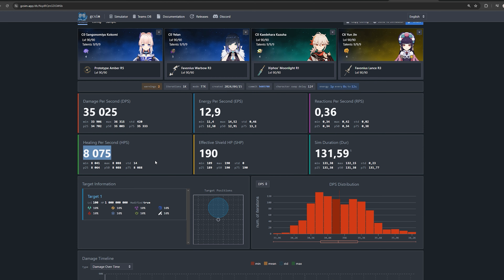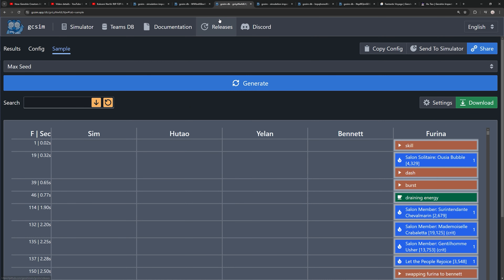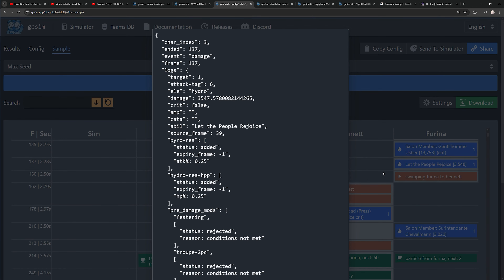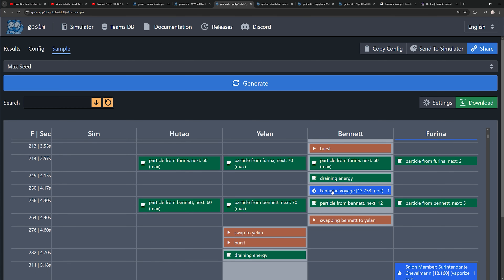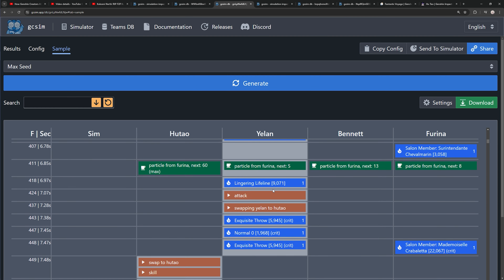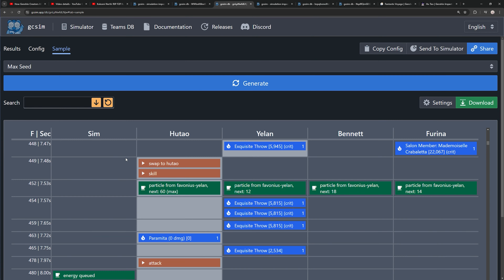This is the first big mistake Tectone makes — he doesn't understand how Bennett's healing works. In the config file we have a healer-build Bennett, and stepping through the frame-by-frames in the combat simulation, we use Black Farina's elemental burst to boost Bennett's healing a bit. But notice: Bennett bursts with Fantastic Voyage and there is no healing, because Bennett does not heal if your characters are above 70% HP.